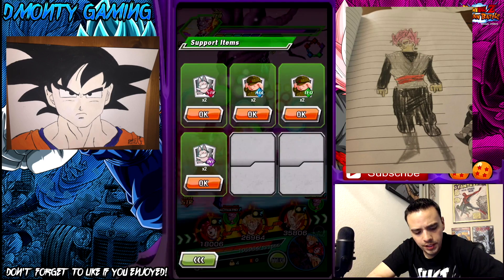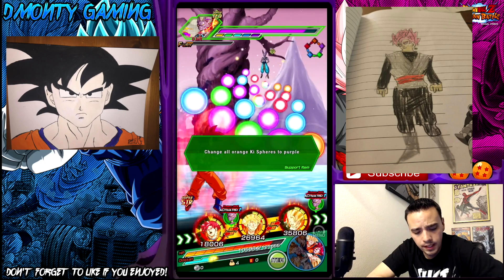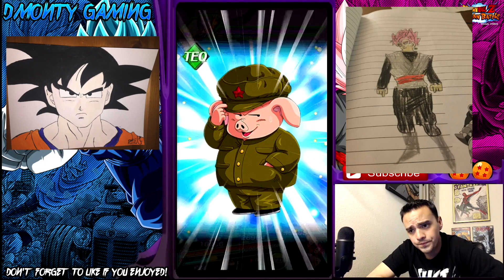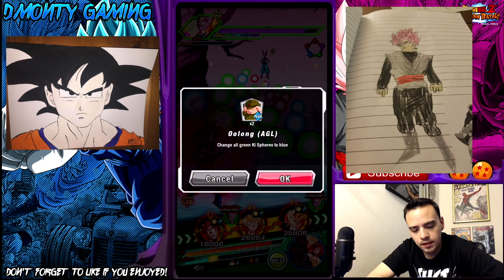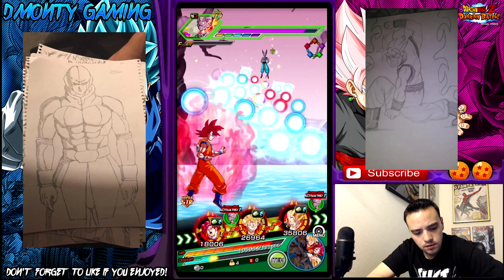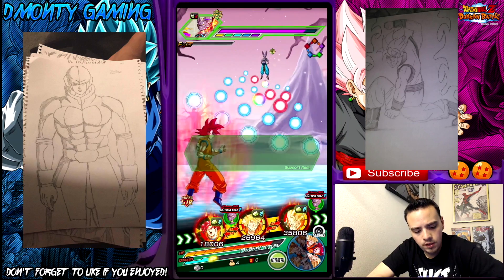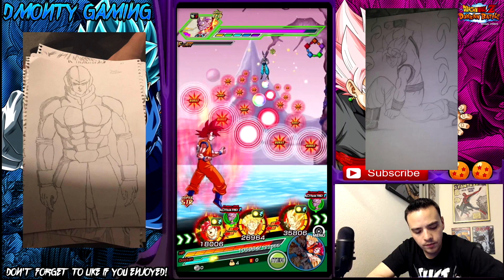So we will change the field. To do it all strength, you need to use an int orb changer, a tech orb changer, and then an agility orb changer. Then a strength war puar. And hopefully that will be enough to get it done, guys. We'll find out right now.